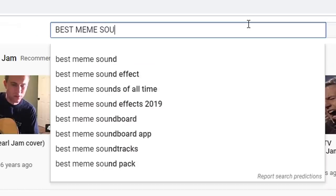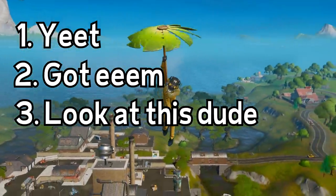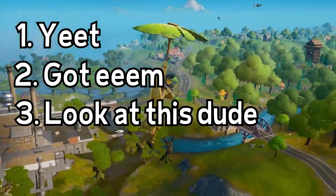Step three: add generic meme sounds that fit any context so you don't have to use your brain. My personal favorites include 'yeet,' 'got him,' and 'look at this dude.' If you add these sounds your videos will be very funny.